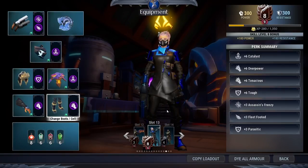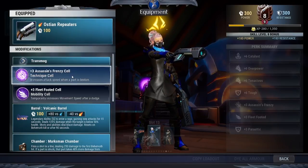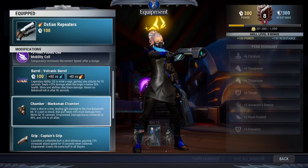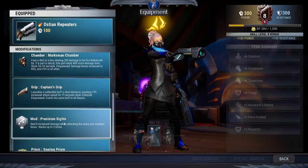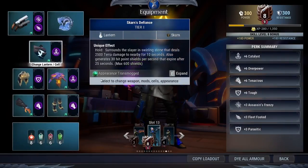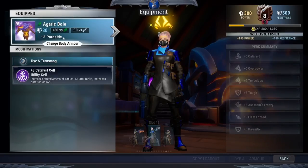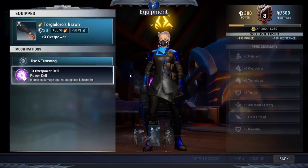Next is the Repeaters. Going to use Ocean Repeaters with Assassin's Frenzy cell and Fleet Footed cell. Barrel is the Turgador Barrel, chamber is Marksman Chamber, grip is Captain's Grip, mod is Precision Sights, and prism is the Searing Prism. Scarn Lantern with Catalyst cell, Nashor Cup with Tough cell, Agarist Armor with Catalyst cell, Turgador's Brawn with Overpower cell, and Nashor Threads with Tenacious cell.